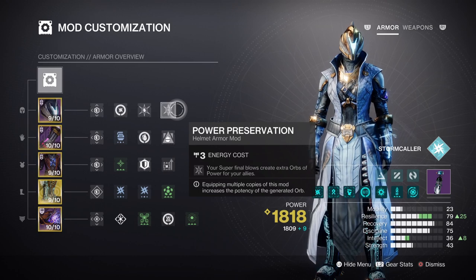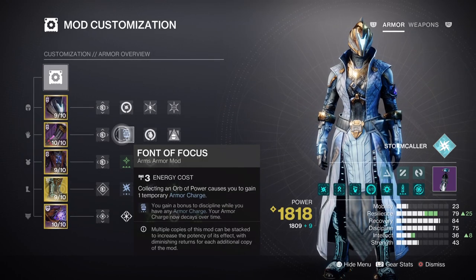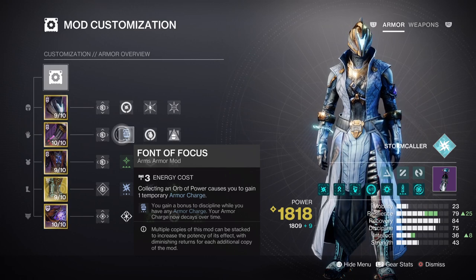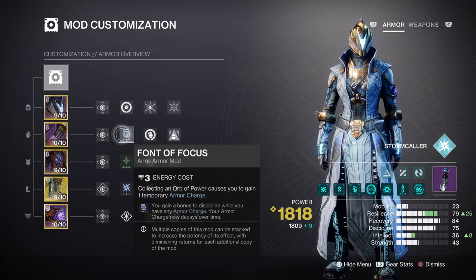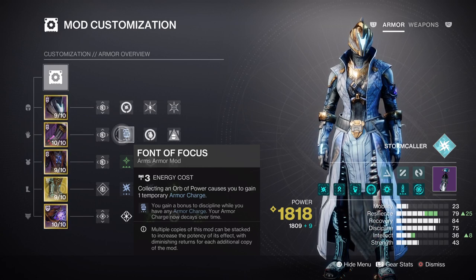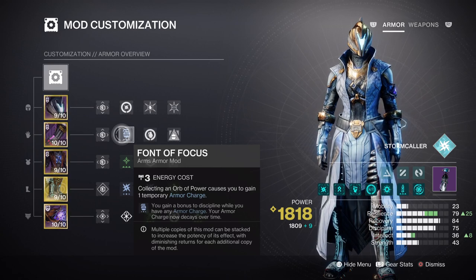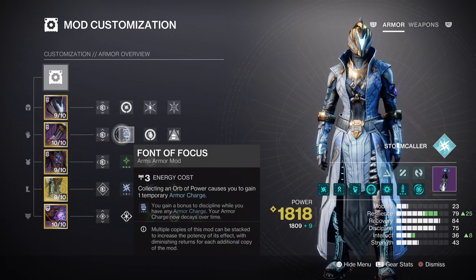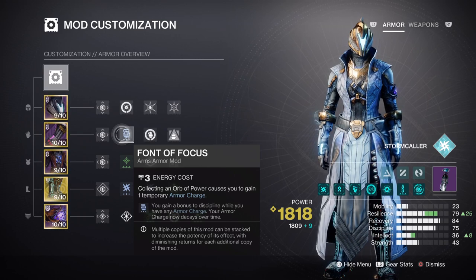At tier 7 for Discipline, we'll be able to produce Arc grenades at a much faster rate, with Font of Focus added on to get it to tier 10 more easily. As we have Ionic Traces available, that will also top up our ability regen as we play and easily backfill what is lost while Font of Focus does its part. You don't need to add anything else to help with this key stat as it is fairly well supported when you net kills. The Bomber or Distribution mod can also help, but that's only if you're not able to make the key stats work as shown.